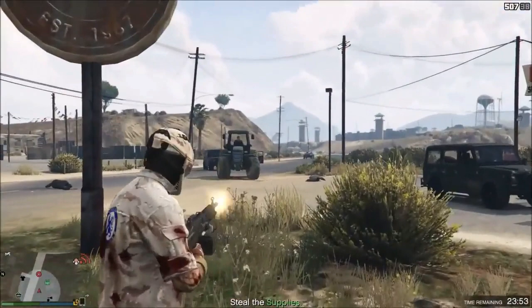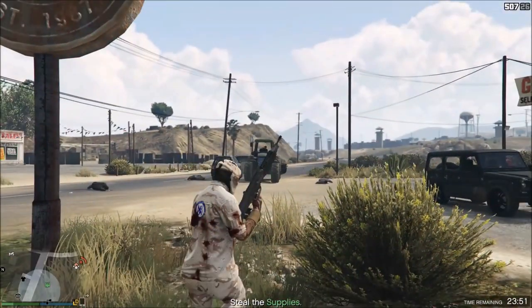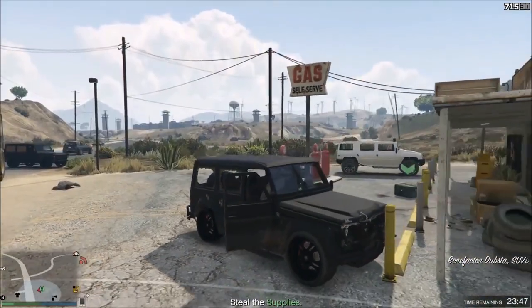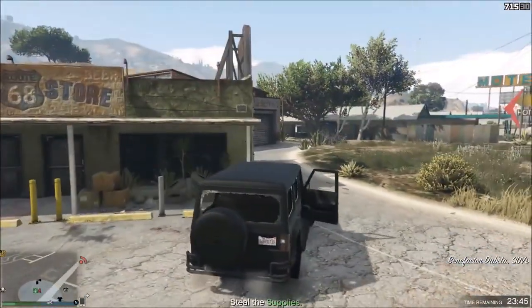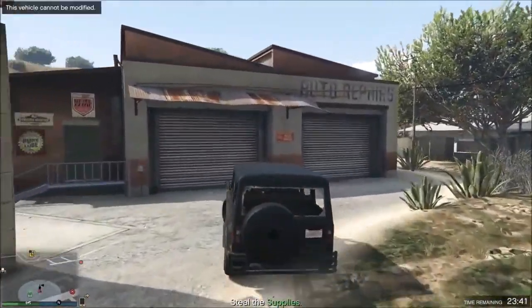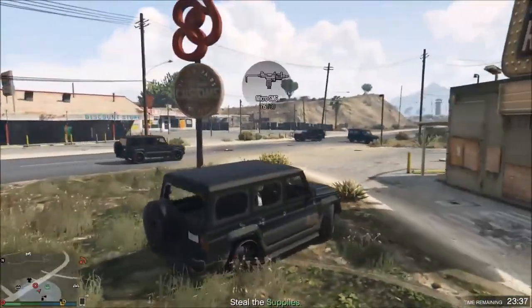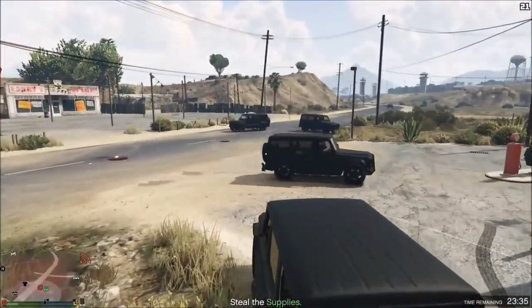The solo method is pretty easy — just keep stealing supplies until you get the Dubsta to spawn. Once you get it to spawn, go ahead and take the supply back to your bunker, and also keep this vehicle outside. Once you put the supply back into the bunker, you guys can keep using this vehicle to get the Dubsta to spawn.